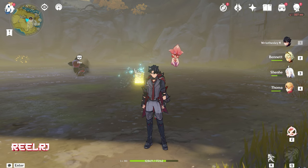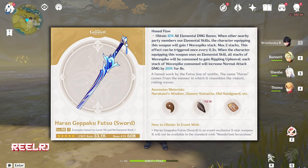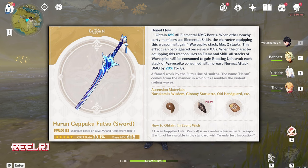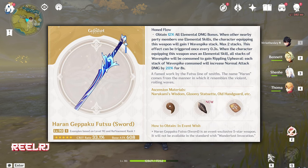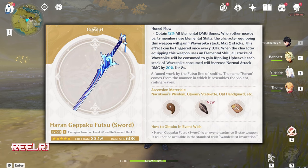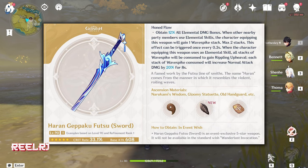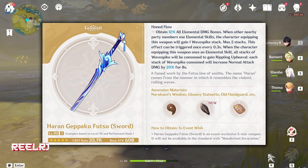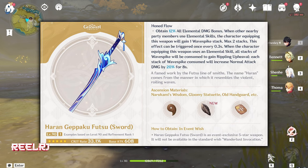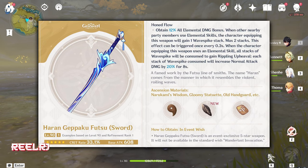Number 5 is Ayato's signature weapon called Haran Geppaku Futsu. I don't know how to pronounce it, but I hope I pronounced it right. This weapon gives a base attack of 608 and crit rate of 33.1%. The interesting thing about this weapon is the Refinement Ability: obtain 12% elemental damage bonus when other nearby party members use elemental skill. The character equipping this weapon will gain 1 Wavespike stack, max 2 stacks. This effect can be triggered once every 0.3 seconds.